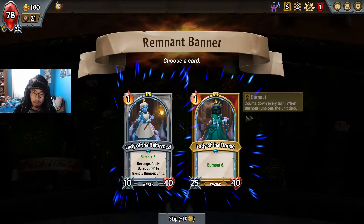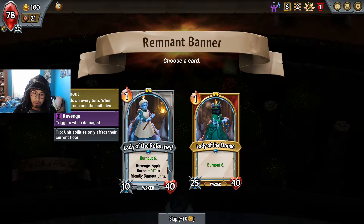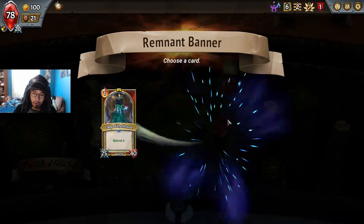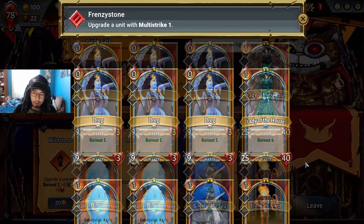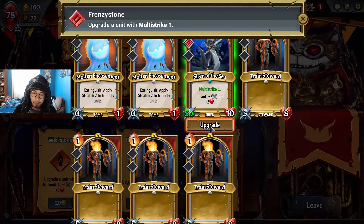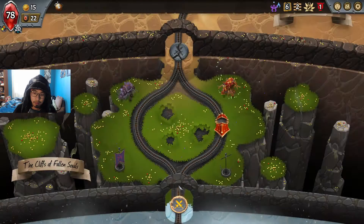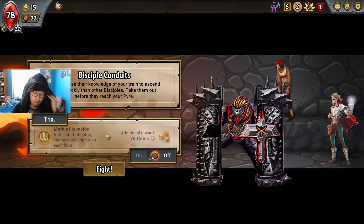Got a hundred gold to work with. Apply burnout forward — friendly burnout units trigger when damaged. I think I'd rather have a Multi-strike. Multi-strike — a Siren with Multi-strike, I kind of like the sound of that. If I can find a Large Stone also, that'd be really really good. Rage 2, grant haste — okay.